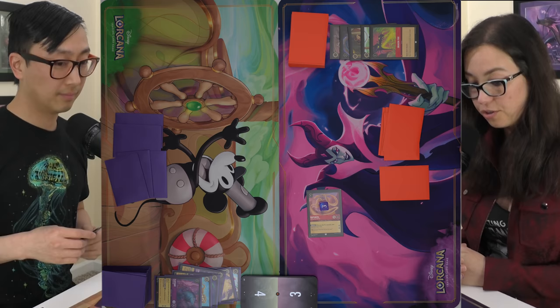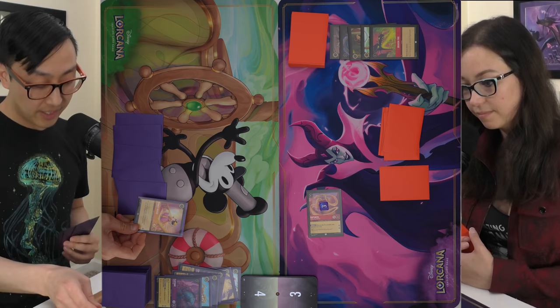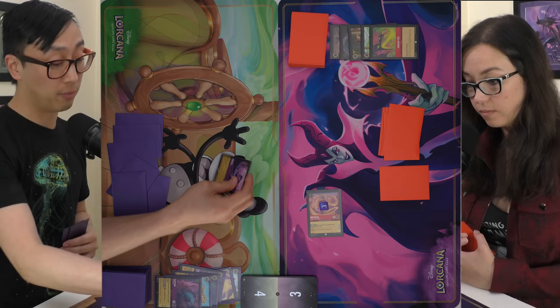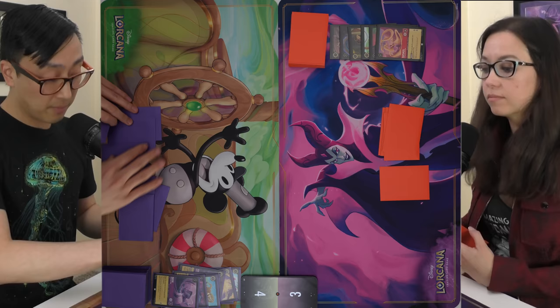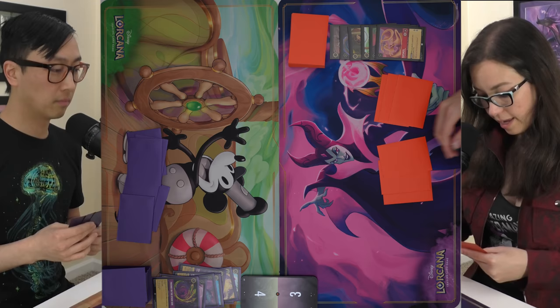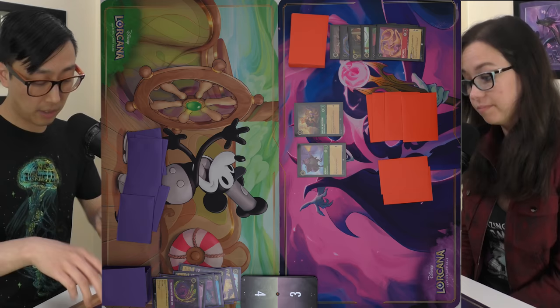Exactly as I'd planned. I'll ink Minnie Mouse and pay three for Rafiki. It has Rush, so I'll immediately use it to challenge Rapunzel — they will trade. I'll spend three for Friends on the Other Side and draw two cards. Pass. I'll play Horace and Duke of Wesselton — both vanilla creatures. Pass.